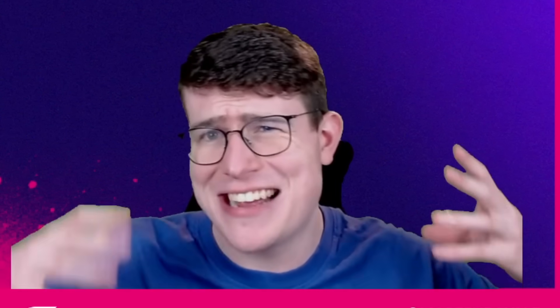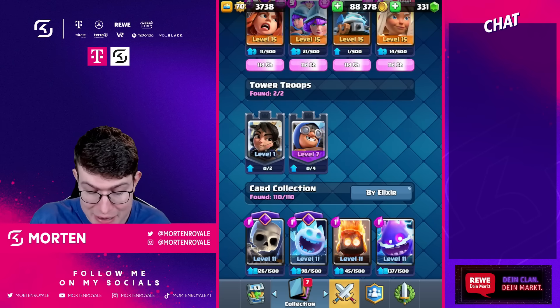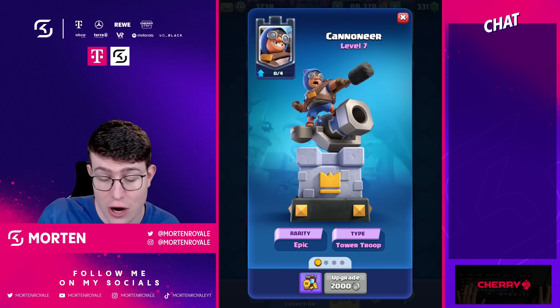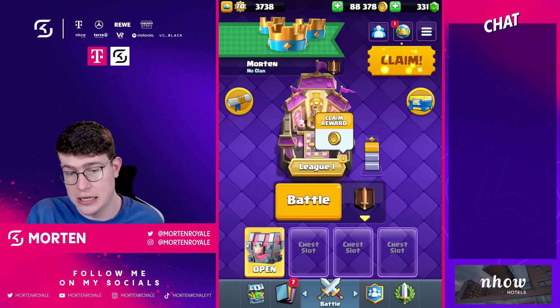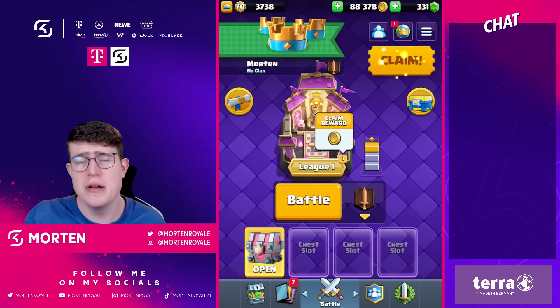Now let's look at how to unlock the Cannoneer — and this will be a disappointing thing. It won't be a common card like the Princess; it's going to be an Epic tower troop, which means it's way harder to upgrade. You'll only be able to get it from a new chest called the Tower Troop Chest, which will appear in your chest cycle similar to a Golden or Silver Chest.